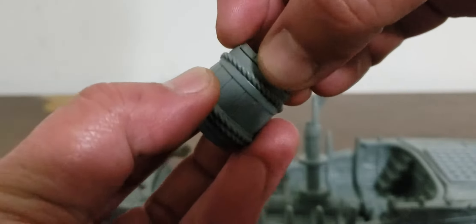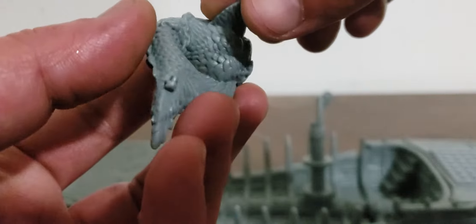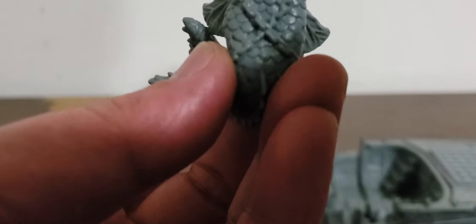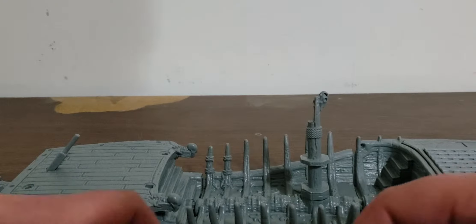It's got a lot of decorations, like this barrel, which was two pieces. There's a decoration for the front. And there's this fish thing — I'm not sure where it goes. I'm guessing it goes somewhere on the outside of the ship. Actually, maybe it's a mermaid, upside down. This piece goes on the very front. It's also got an anchor.